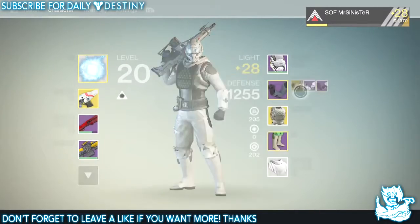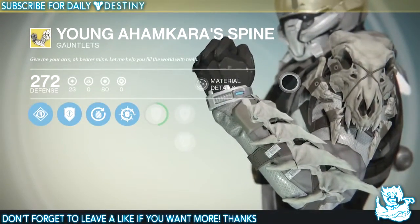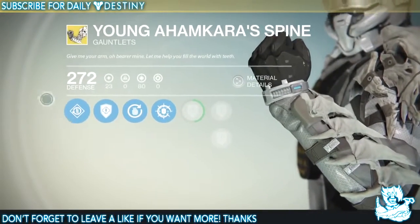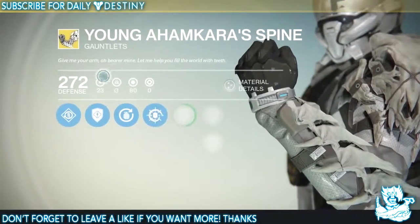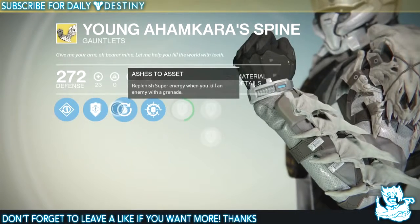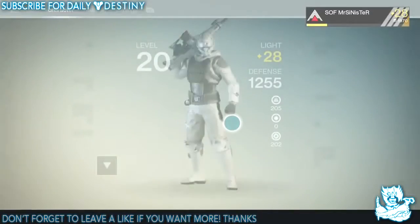For gauntlets there's one called Young Ahamkara's Spine, which is just the best-looking thing I've seen in this game by a mile — it looks incredible. There's speculation about an Ahamkara piece for the Warlock as well but no one's seen it yet. The flavor text says: 'Give me your arm, o bearer mine, let me help you fill the world with teeth.' Perks include special weapon reload speed increase, replenish super energy when you kill an enemy with a grenade, improved Trip Mine grenade — Trip Mine grenades last longer when placed — and three damage upgrades.